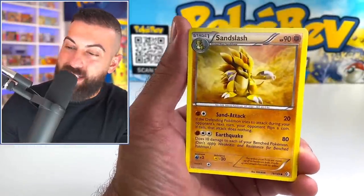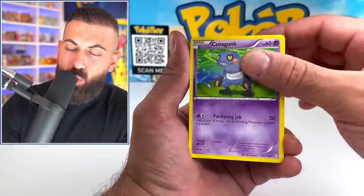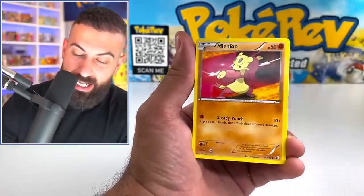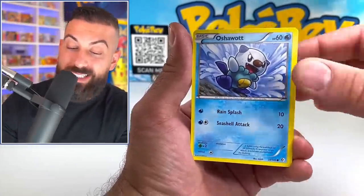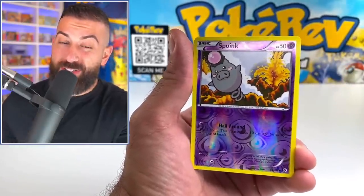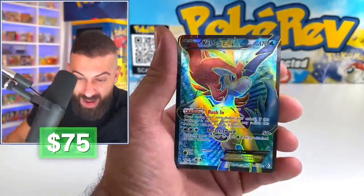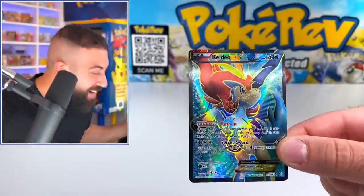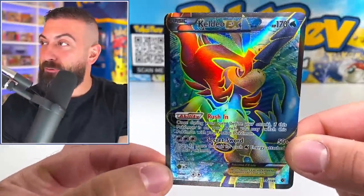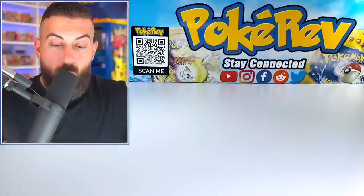Starting off here — we got Sandslash, Tepig, Krogunk, Tangula. Some of this generation was really testing out new pull rates. Oshawottes, Spoink... Oh my god! First time, bro! Keldeo EX! Are you freaking serious right now? That's definitely a good way to get warmed up. I cannot believe we just started the video with this card.